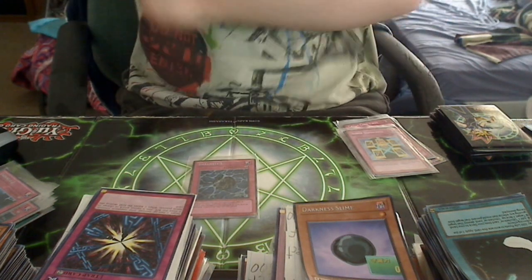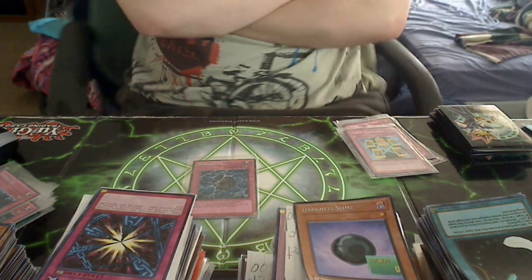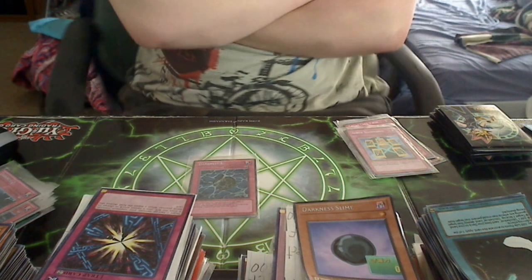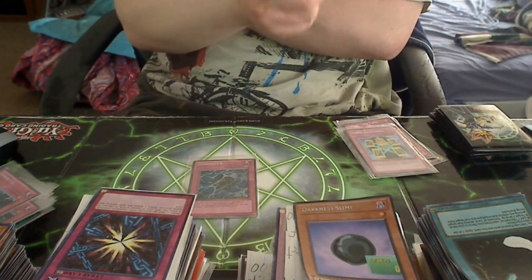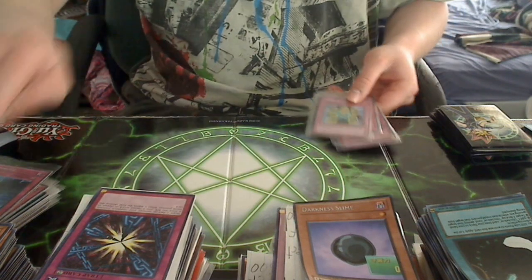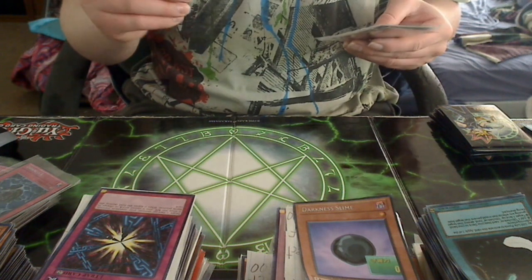Darkness 3: your opponent takes 1,000 points of damage times the number of Darkness continuous trap cards that you've activated. So if you activate three first, then two, then one, your opponent is going to take some really serious damage. And the thing is, if you can play your cards right, you can just OTK them in three turns.